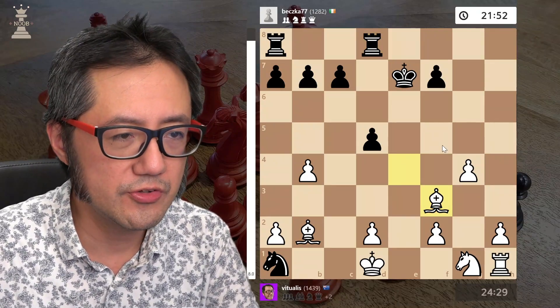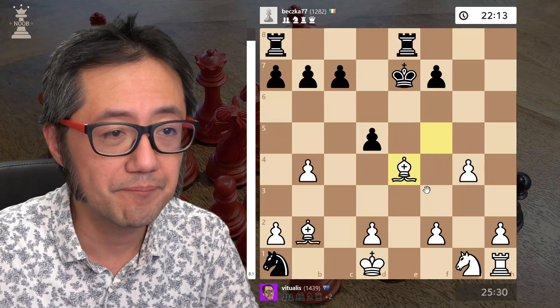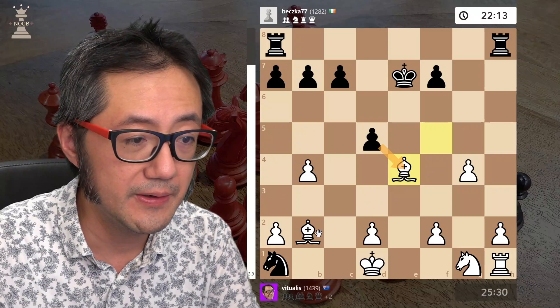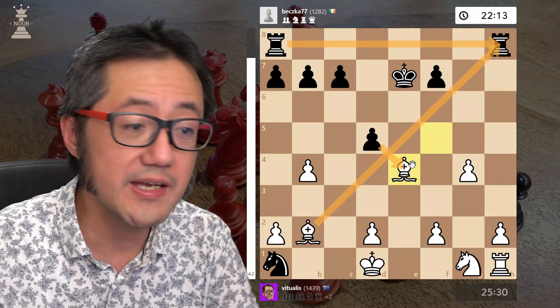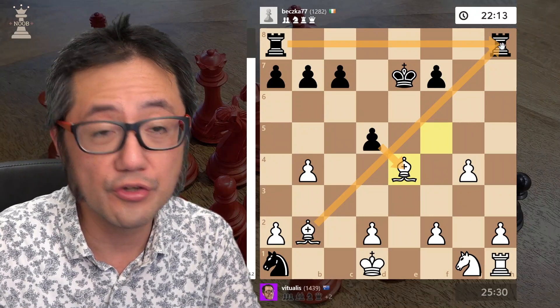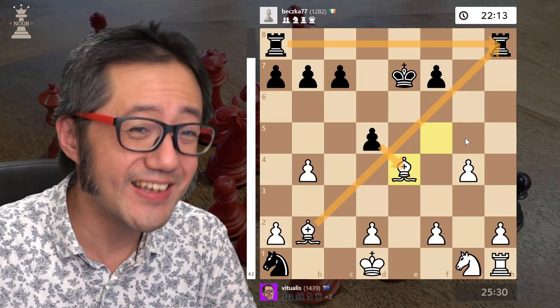Why? Because I can now move my bishop out of the way. They should have just taken — that's three points of material. If I take that rook back, they can capture back, so they could capture two of my bishops for the cost of one rook, which is kind of a bargain. I suppose in a certain sense they're losing anyway.